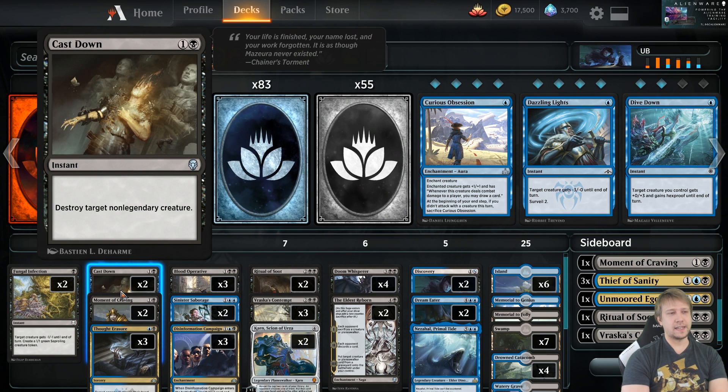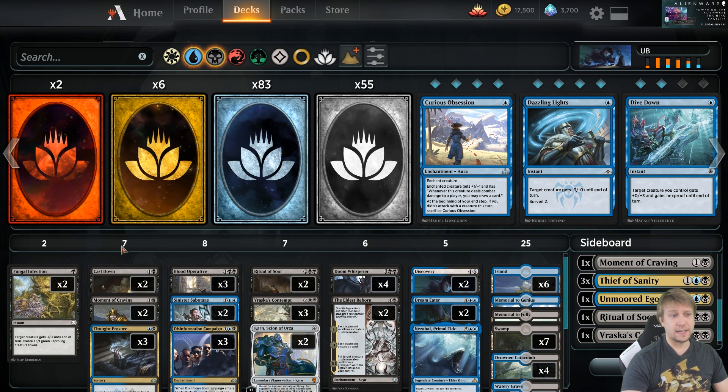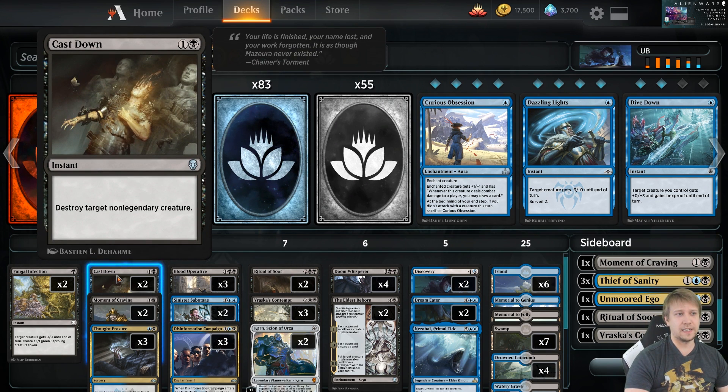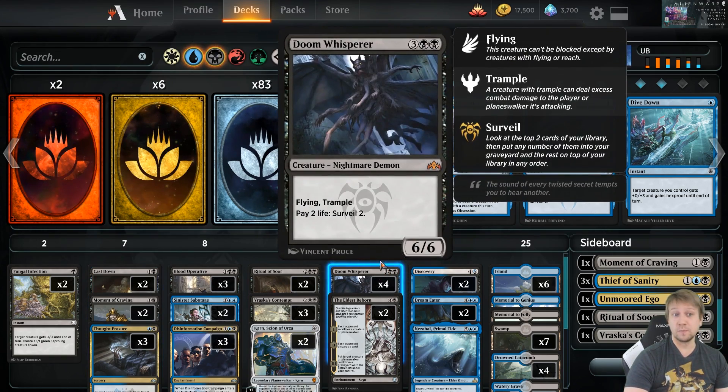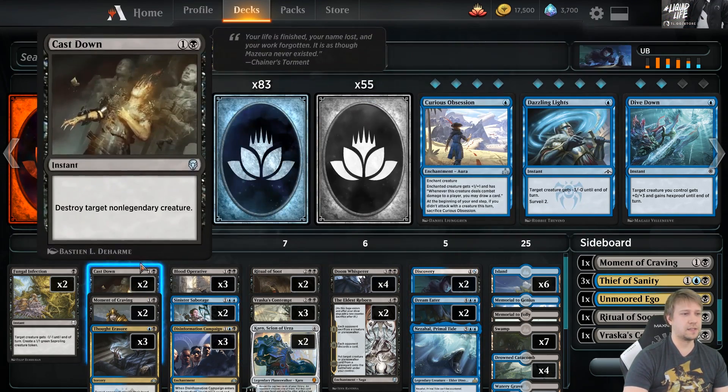Then we have two Cast Downs. It's really powerful — it doesn't destroy legendary creatures, so it's a little bit of a bummer when there's legendaries. But we have a bunch of other removal. They're really fast at just two mana. Instant speed, kills a lot of things like Doom Whisperers — pretty sweet.